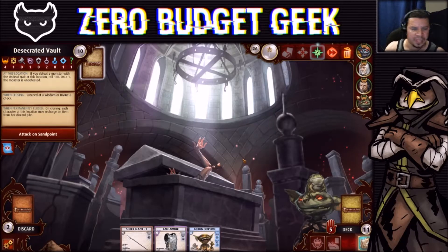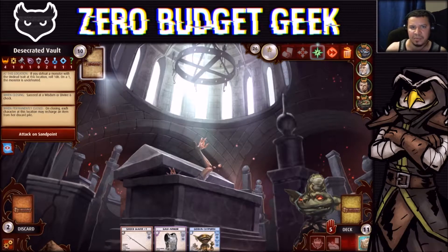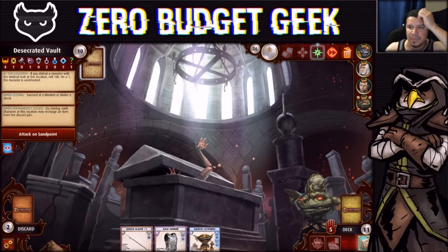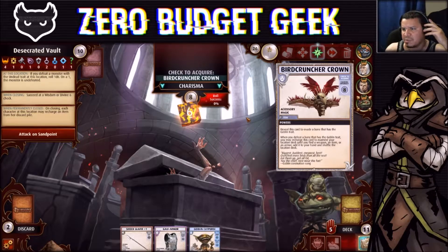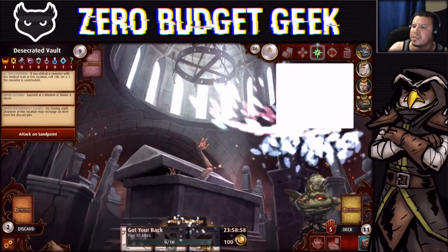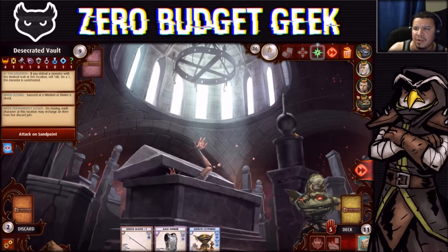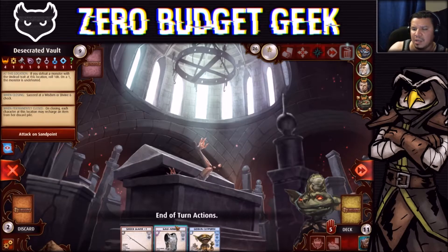Some more people joining the Twitch chat — thank you for coming in! Let me fix one of my screens, and I need to make sure I can see the chat. At the Desecrated Vault we explore and find a Bird Cruncher Crown. I don't think we'll be encountering other goblins so it's not needed — go away. I could use the Goblin Cup Purse to explore again but I may need his ability to defeat barriers, so we'll end the turn there.